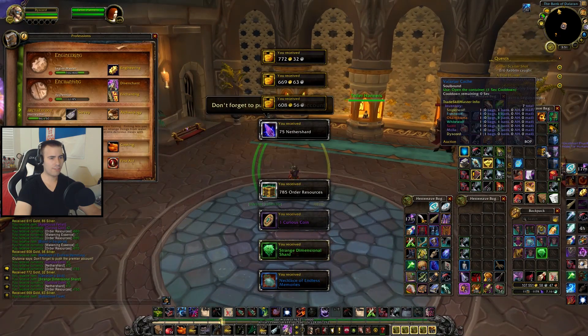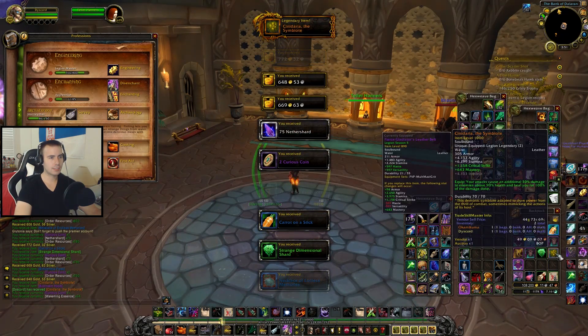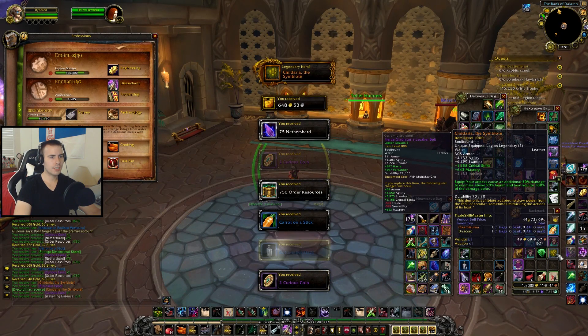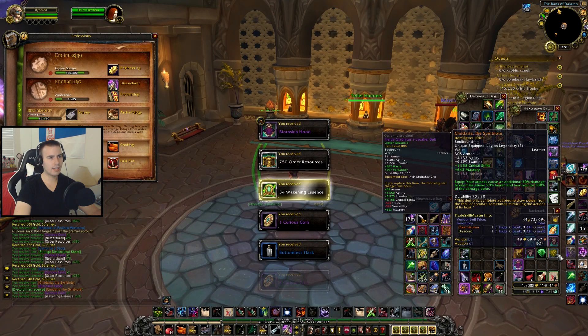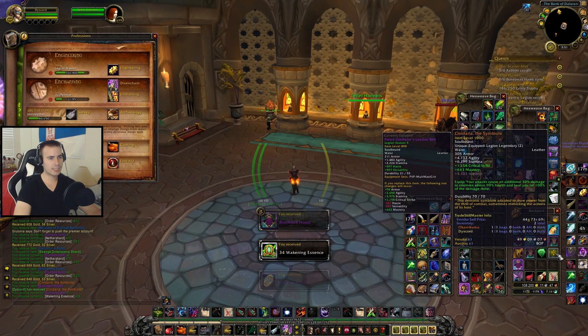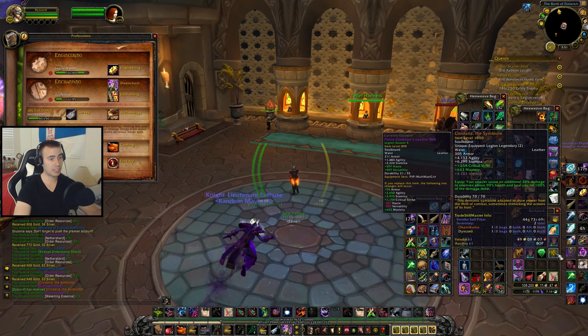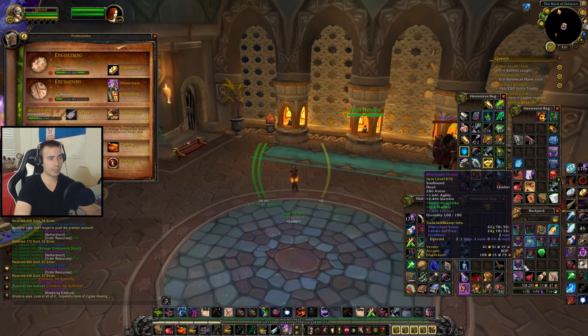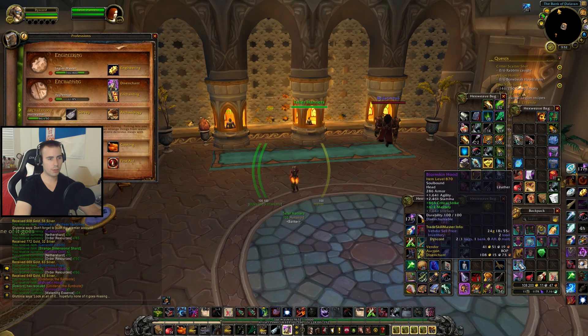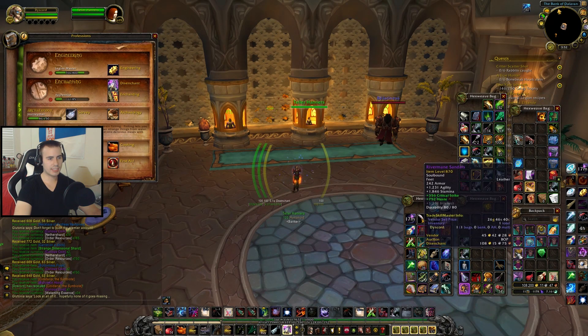They're really trying to milk WoW for everything it's got before the new expansion. Spoke too soon — Sinidaria, The Symbiote. Your attacks cause an additional 30% damage to enemies above 90% health and heal you for 100% of the damage done. Okay, I don't know if that's good. Someone please tell me if it's good — I have no idea how to Rogue. So let me disenchant this.